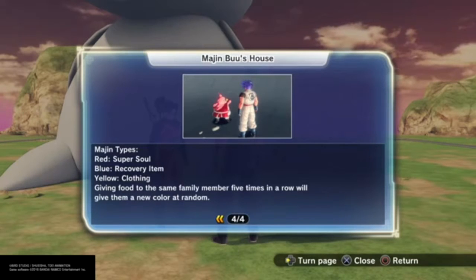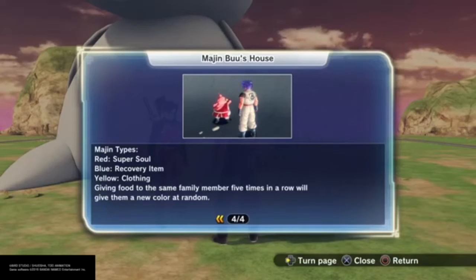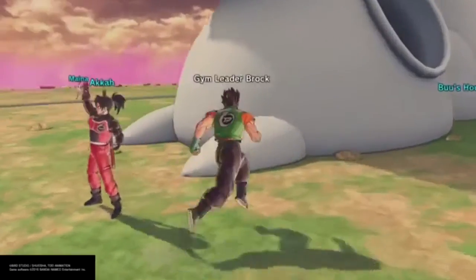If you're like me and you just want every single clothing item out there, go with the yellow one. They don't just give you a piece of clothing — they give you the whole thing. I think that's awesome because it saves a lot of time for grinding.